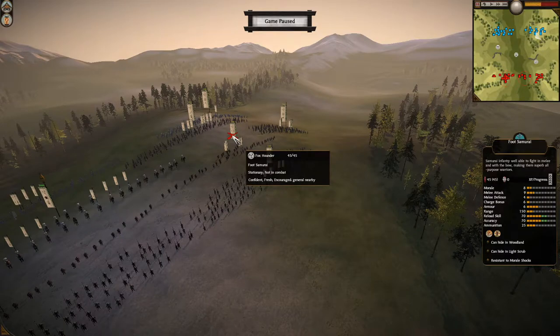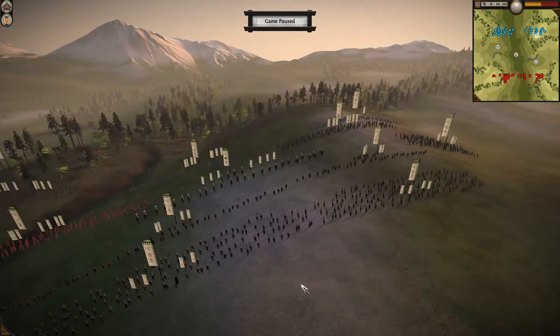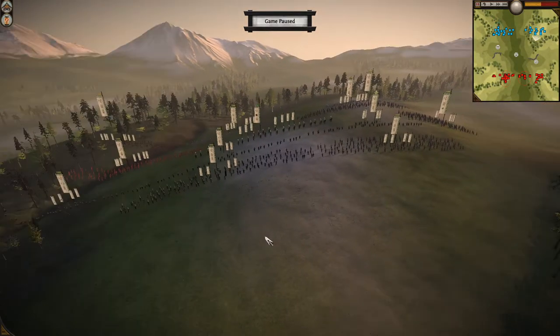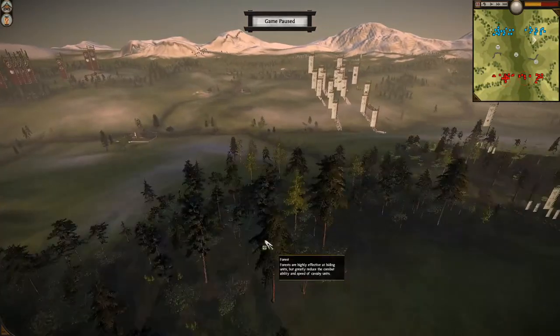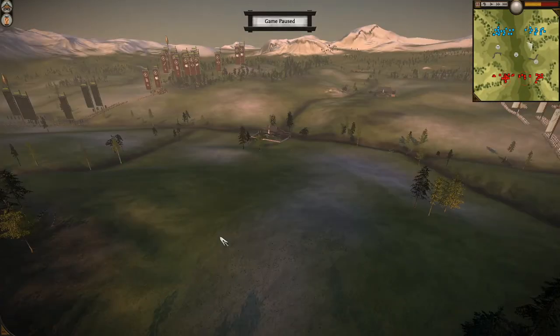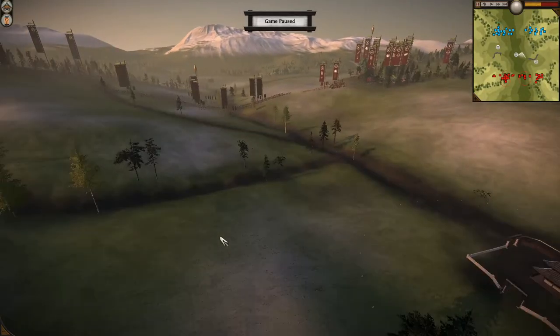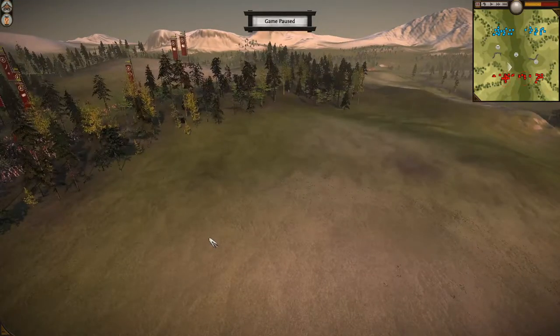Foxhounder upgraded those Foot Samurai so their reload is around 70 and accuracy is 70. Their range is small, but if he can get them close enough they could get powerful quick volleys off. That said, our Daikyu have a range of 200 versus the standard 150 for bow samurai and foot samurai — range is a big factor with missile units.